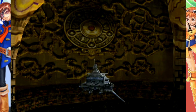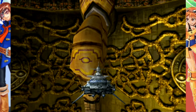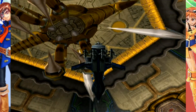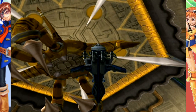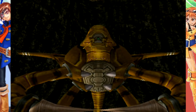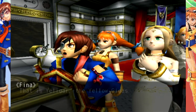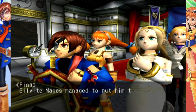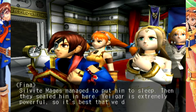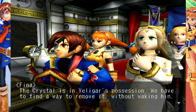I don't remember if Fina said its name, but the yellow gigas — we'll just go with that. You get this really cool design and everything to it, right above you. Oh man, look at that. Here we go, we're just going right at it. That is your Yeliger, the yellow gigas. Silvite mages managed to put him to sleep, then sealed him in here. Yeliger is extremely powerful, so it's best that we don't wake him. The crystal is in Yeliger's possession — we have to find a way to remove it without waking him.